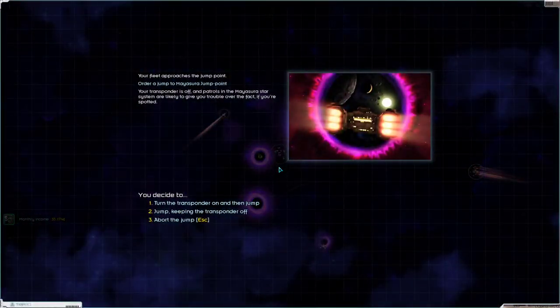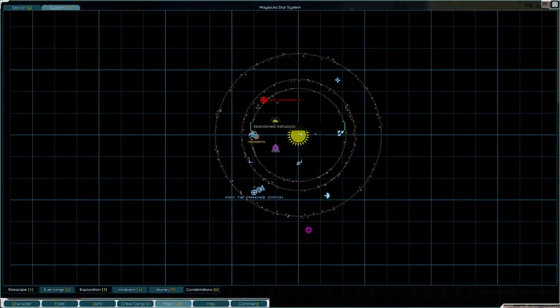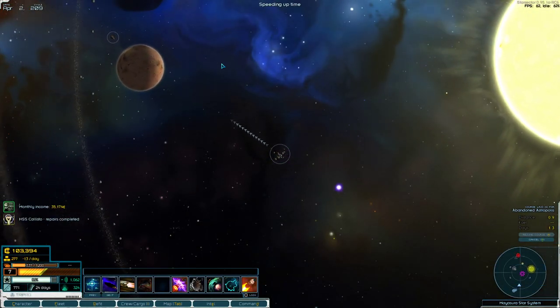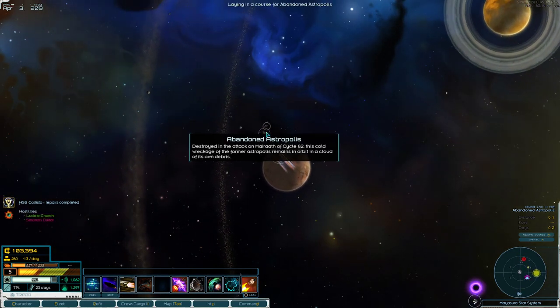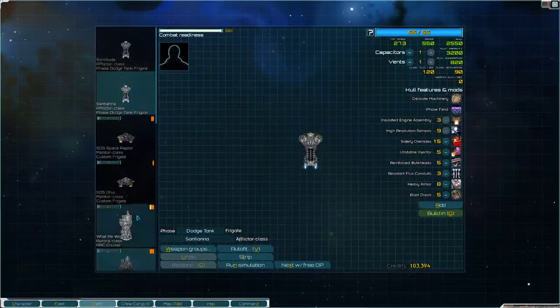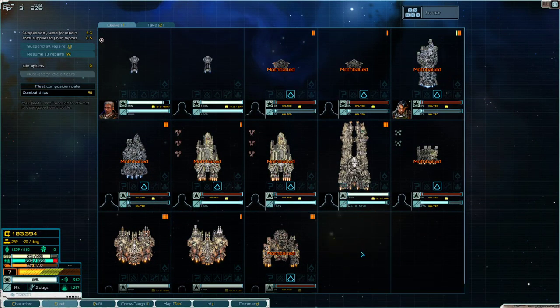Let's go ahead and jump in here. We'll keep our transponder off. You do have to be careful while you have the Ziggurat in your fleet, because ships and factions will treat you differently now that you have it — they see it as something very dangerous. So it is something to be concerned about.